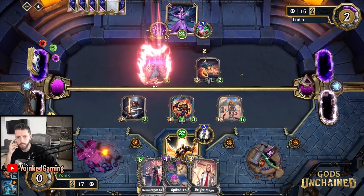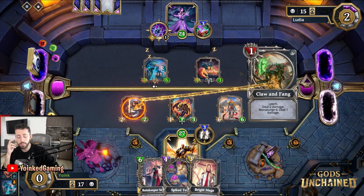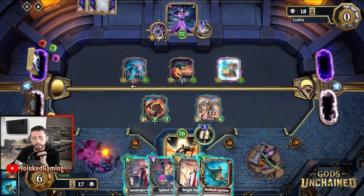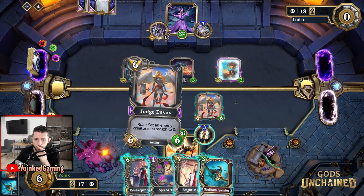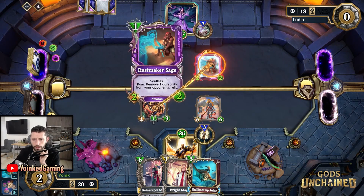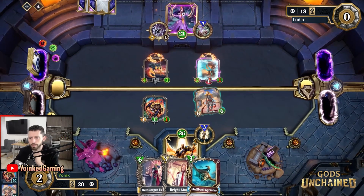That is very very strong for my opponent. This is probably the turn for me to play either Spiked Tea or Rainkeeper Selina. Perfect turn again for my opponent. Our Rainkeeper Selina is just going to get rid of that, and Spiked Tea is going to get rid of that, but this will mean that my creature survives. I'm going to play Spiked Tea, then attack, and deal 6 damage to my opponent directly.